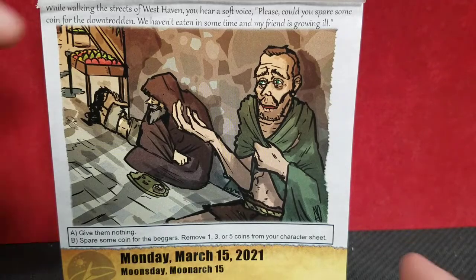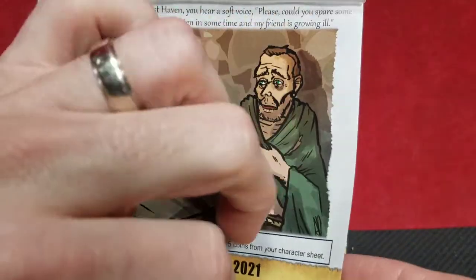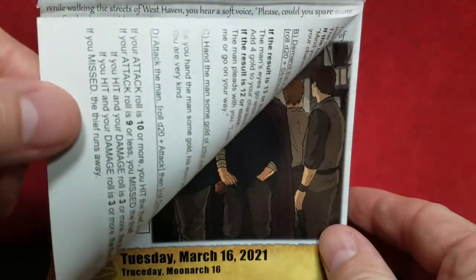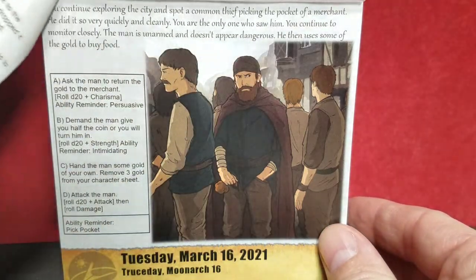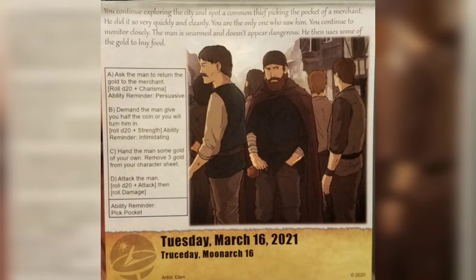Yesterday it seemed like the overwhelming majority of us gave something to help out the beggars. Today we continue exploring the city and spot a common thief picking the pocket of a merchant — very quickly and cleanly. You're the only one who saw him. The man is unarmed and doesn't appear dangerous, and he uses some of the gold to buy food. Today we have four options as to how we can deal with this situation.